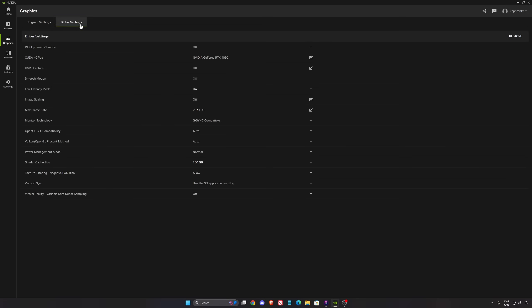So for NVIDIA, in your global settings, first of all your low latency mode — make sure this one is set to on. Max framerate: I always lock my framerate at 237 because I have a 240Hz monitor. You don't want more FPS than the maximum Hz of your monitor because you're going to lose your G-Sync. It's pretty much the same concept if you have a FreeSync monitor. For example, if you have a 144Hz monitor, lock your FPS at 141 to make sure you don't exceed it.